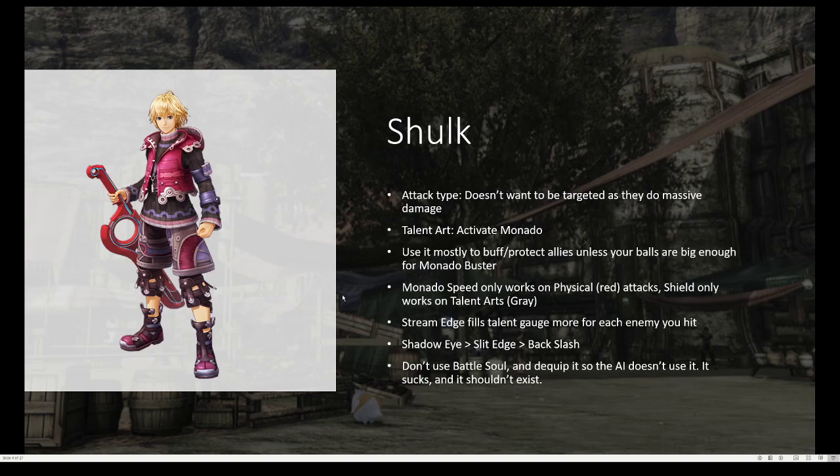Some things you should know: Monado Speed only works on physical attacks, which I'll get to later with the red, and Shield only works on talent arts, which I'll also get to later with the grey. Stream Edge fills the talent gauge more for each enemy you hit, so that lets you use more and more Monado arts quicker.